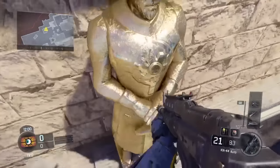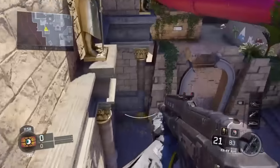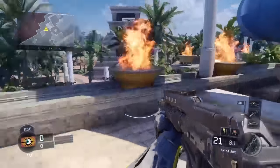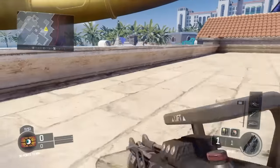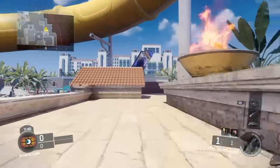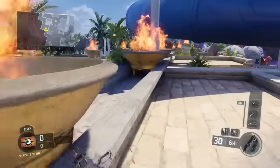You get on top of these little statues, get to the next one, and then climb up here. You can basically lay down for a hiding spot, and you can kill people from here.